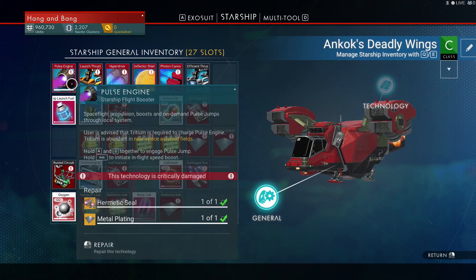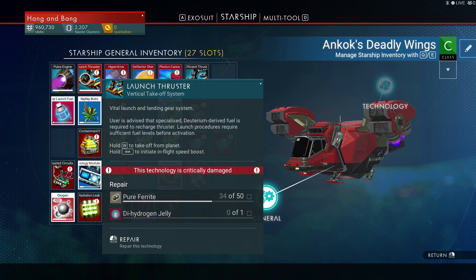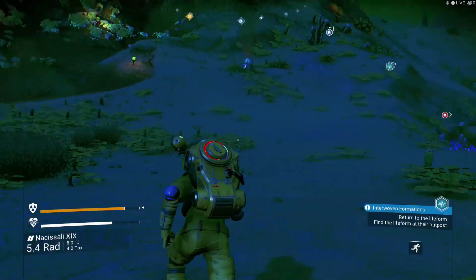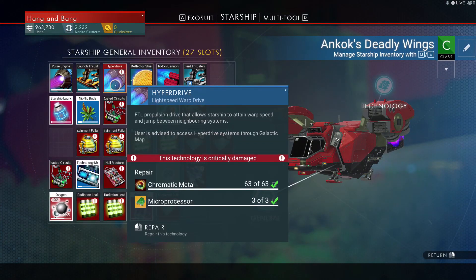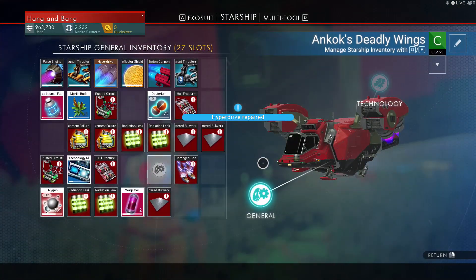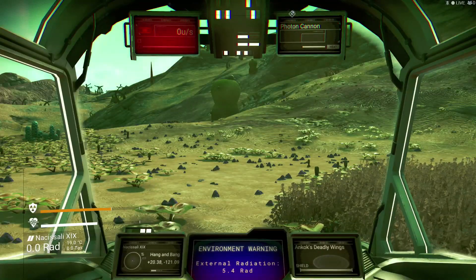Let's see — launch thrusters now. The hydrogen jelly, we need to make the hydrogen jelly, so we need the hydrogen. What was this again? What do we need? Zodium nitrate. How many microprocessors do we need for this hyperdrive? Done! The hyperdrive is fixed. Photocan is fixed. I probably needed that Pugnium. Alright, here we go — let's see how this bad boy does.